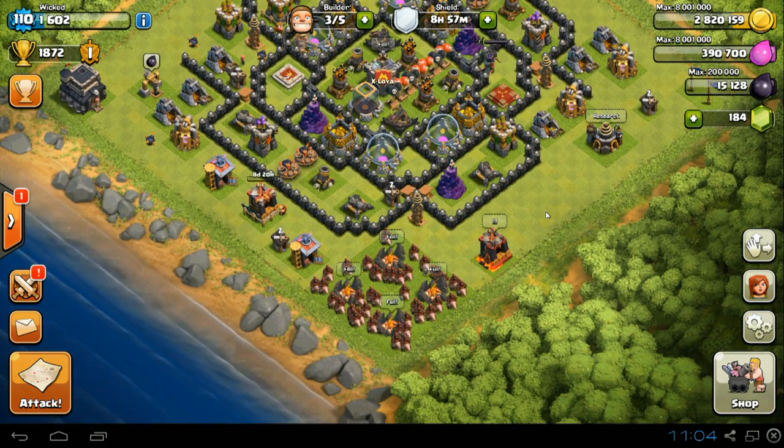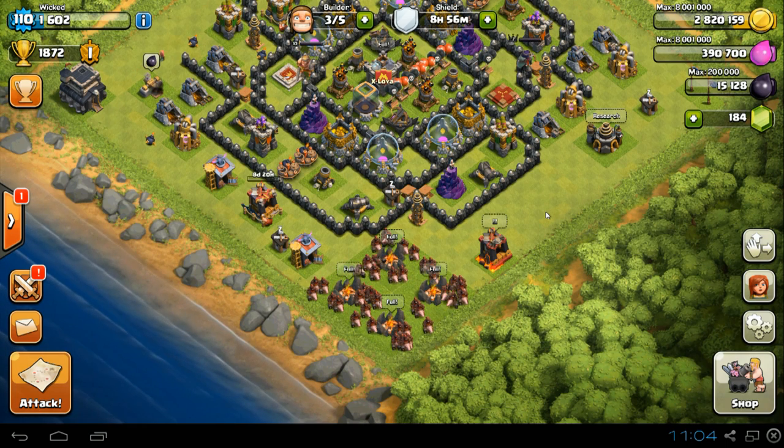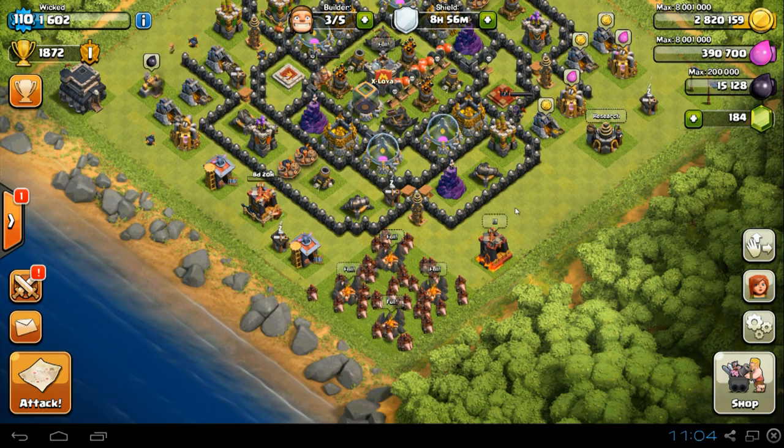Today we're going to use four heal spells, as I'd rather keep them alive because there's going to be mortars, crossbows, wizard towers, and giant bombs — which is the biggest killer of the hogs. Let's find a raid and jump straight into it.